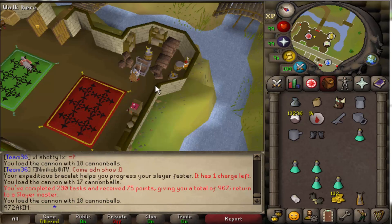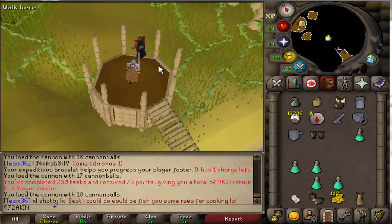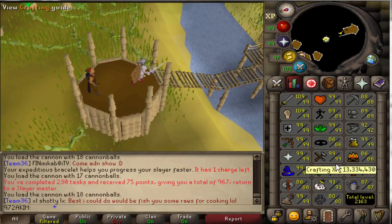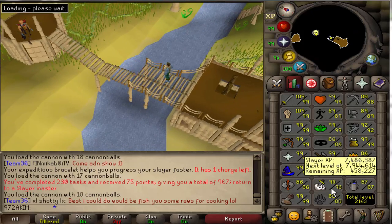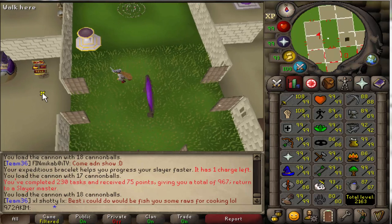Finished up with the Black Demon task. The next one is Black Dragons — really quick skip. 458,000 experience away from 94 Slayer, which is awesome. Let's do the skip task real quick.